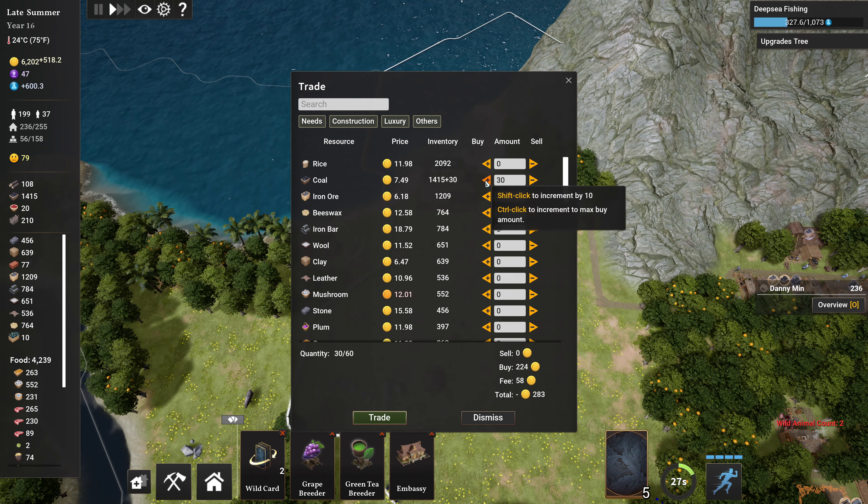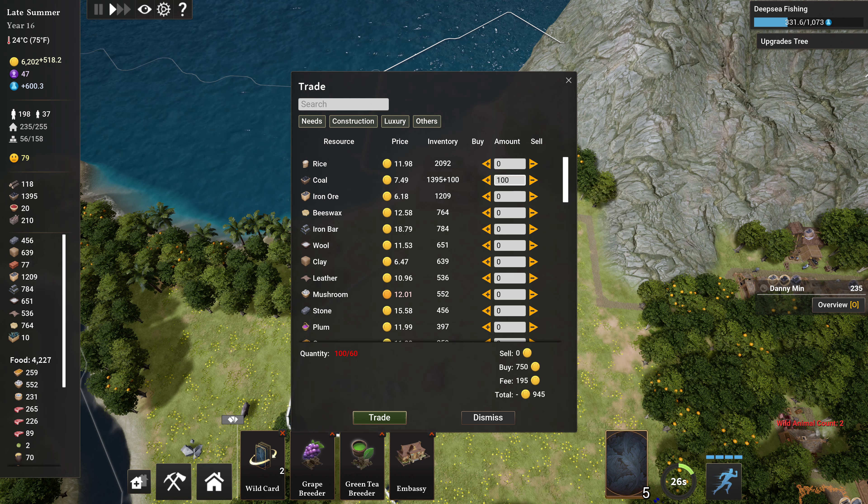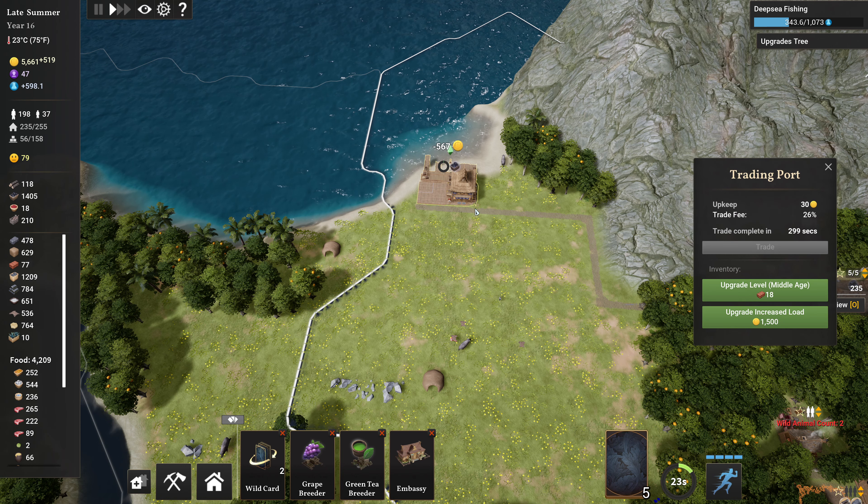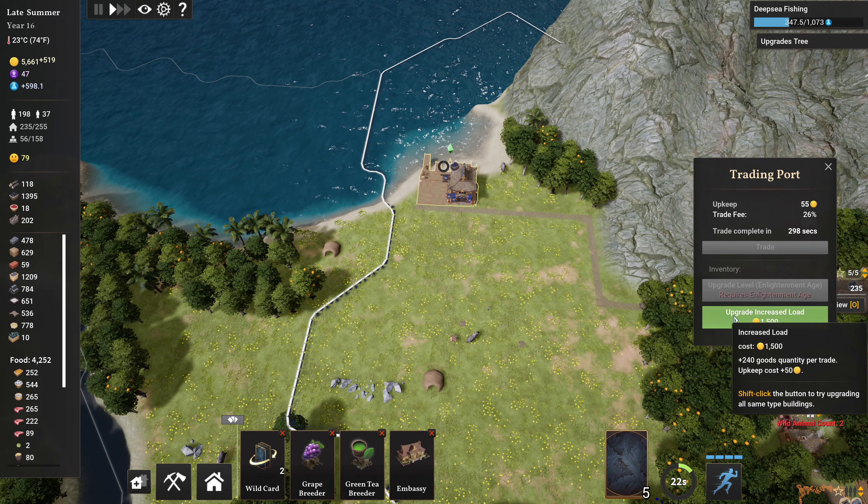Coal doesn't sell for very well though. I'm gonna sell some more iron bars. Stone is expensive — I need stone for upgrades. I also want the iron tools as well. I really don't have much of anything else. Sell off a bit of coal. Oh crap, I need to upgrade this.